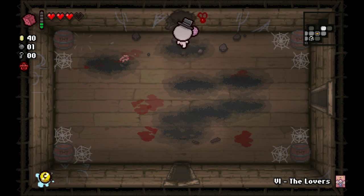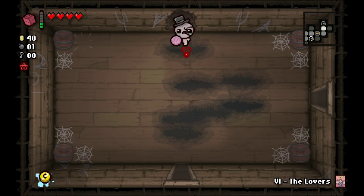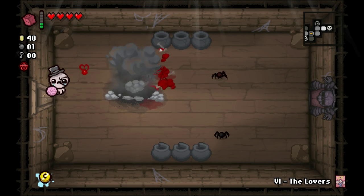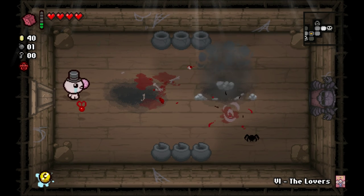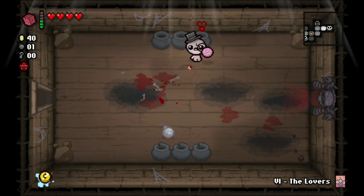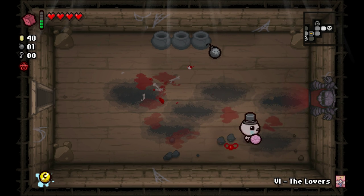Spirit hearts please, or one black heart, or lots of red hearts — that's pretty useful. We can save our lovers card for a little bit later. If we can keep the spiders at bay, our life might be okay. And of course, we just spawn more spiders. Get ready to just exit into the boss room.